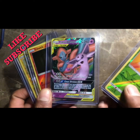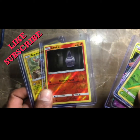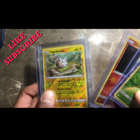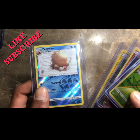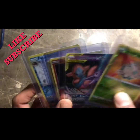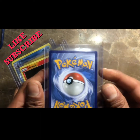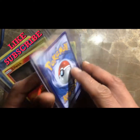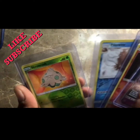Shroomish, Espeon, Deoxys GX - that is a cool card, look at that. Litwick, a Togedemaru, and a Piloswine reverse holo. Let's check out this GX here - what do we get? Looks pretty dead center to me. That card looks pretty good to me, it looks like a perfect card. Well, not too bad.